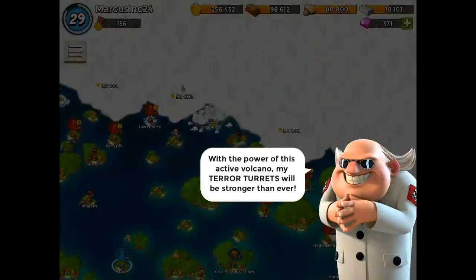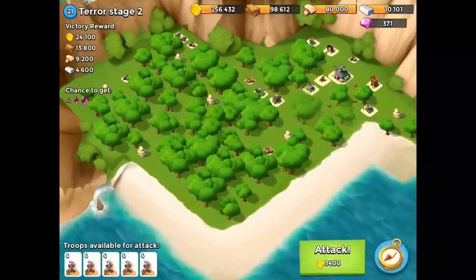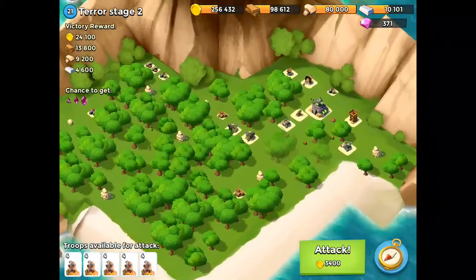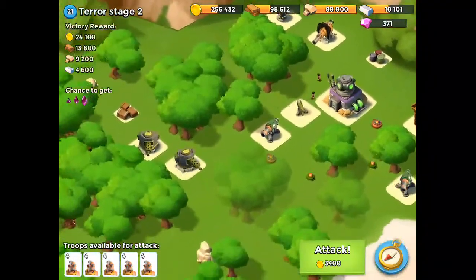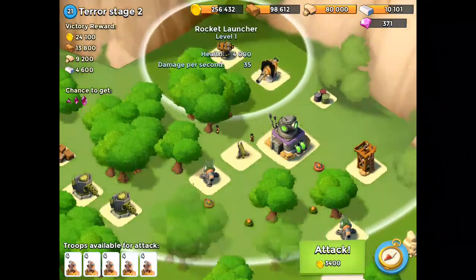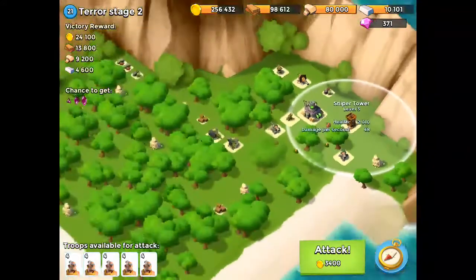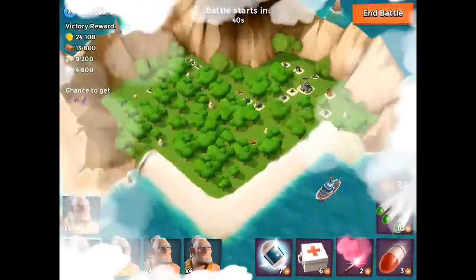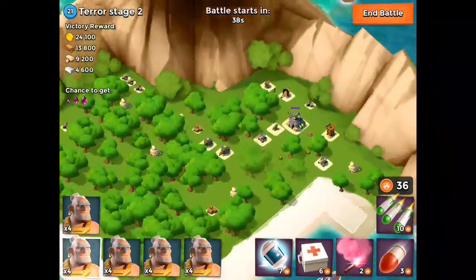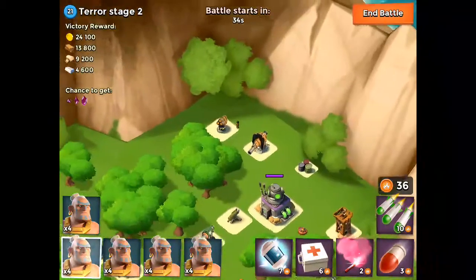Pretty good amount of loot right there. On to Terror Stage 2. This one has a lot of trees — he needs to do some trimming around here. You've got a boom cannon, a couple machine guns, couple cannons, and a rocket launcher in the back. We're definitely going to take out that boom cannon.